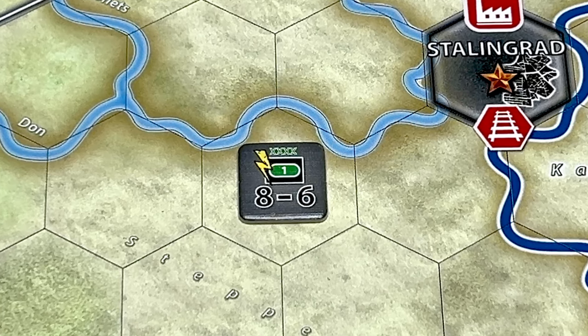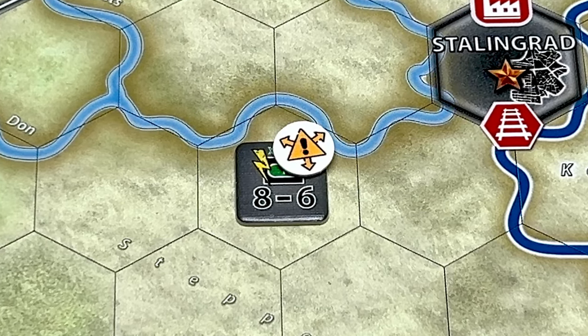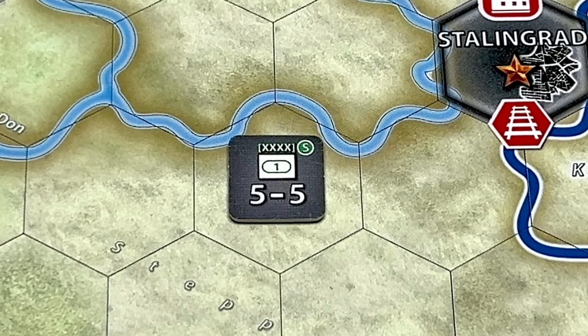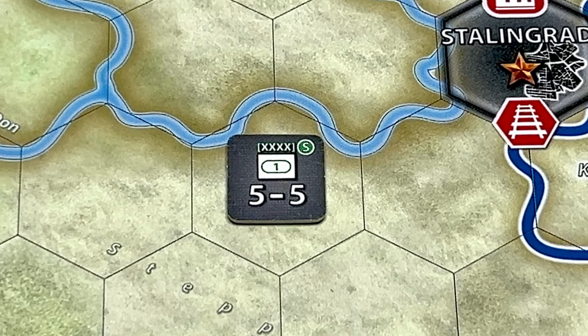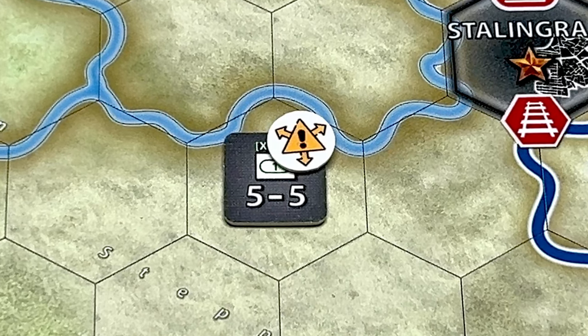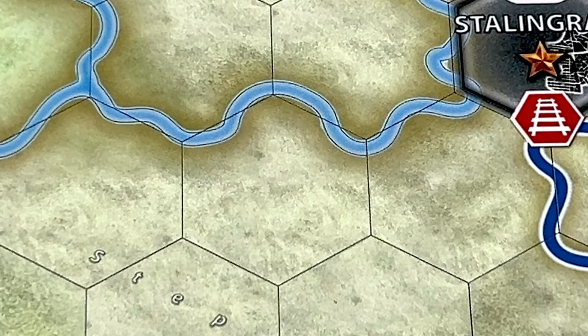Before continuing, let's take a look at the hit progression in this game, because units become cadres and become disorganized, and resources are spent to bring them to full strength and organized. Here we have an organized full strength unit. If it takes a hit, we place a disorganized marker on the unit. If the unit takes a second hit, we remove the disorganized marker and flip the unit to its cadre side. If it takes a third hit, we place a disorganized marker on the cadre. If it takes a fourth hit, the unit is destroyed.